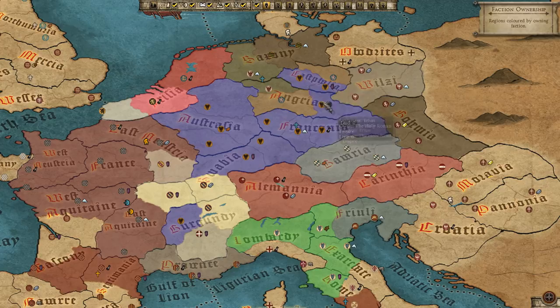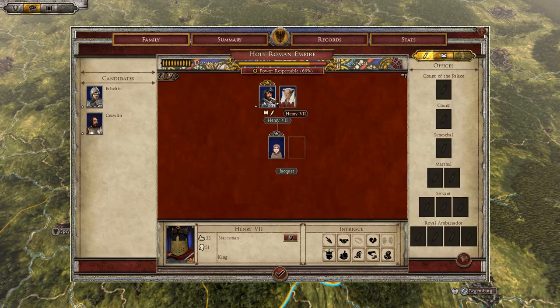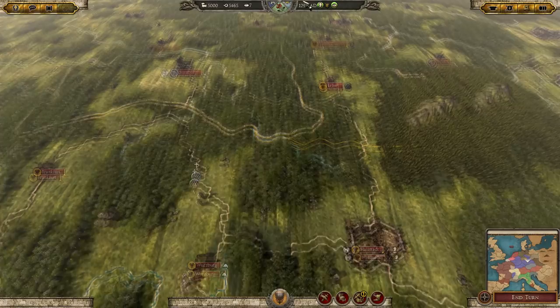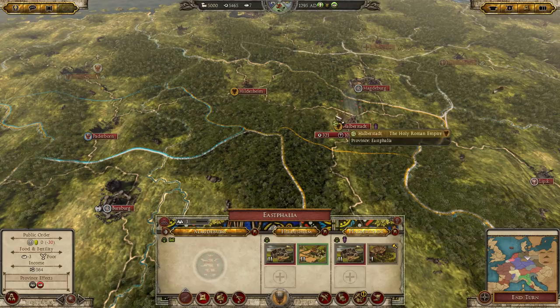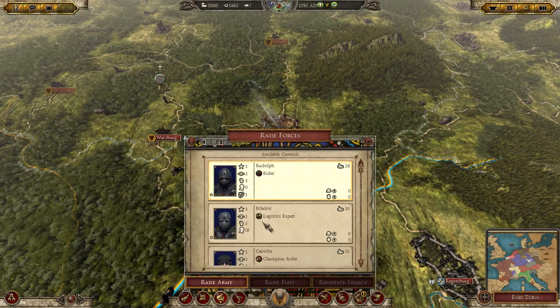So what I'm planning to do is not put the king out in charge of an army. Instead, I'm going to put him in charge of Franconia as a governor, and keep the other generals to spawn armies. We're going to spawn one in the north to try to hold those guys down. It's probably better to spawn him in Hallstatt, which is our capital. So we're going to spawn one general here — we've got cavalry recruits, logistics, and champion riders, so I think we'll go with this guy. Checking loyalty, this one is only three out of ten, so we're probably not going to put him in charge of the other army.